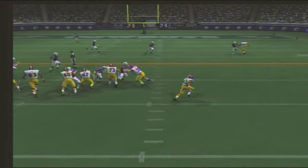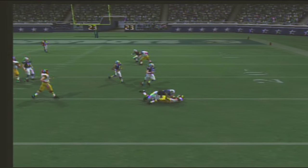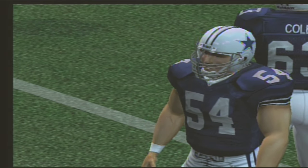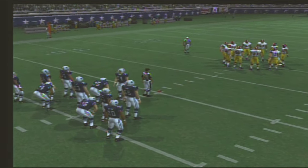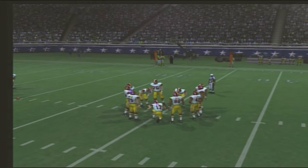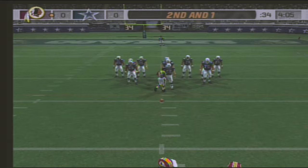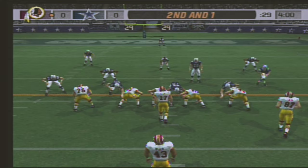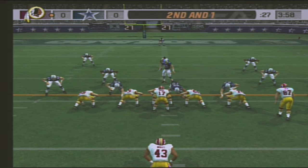The Cowboys come out in a nickel package with a little misdirection breaking through. Green pulls him down at the 25-yard line. Vision is so important to these ball carriers — they've got to find the hole and get to it before it closes. There's no hole there and they've got to know that too; if you don't have the vision you just can't find the hole.